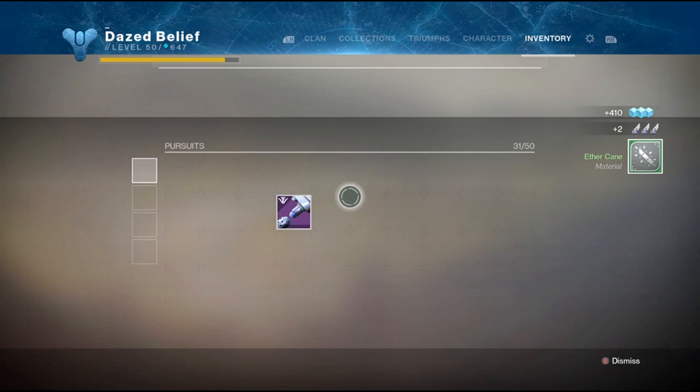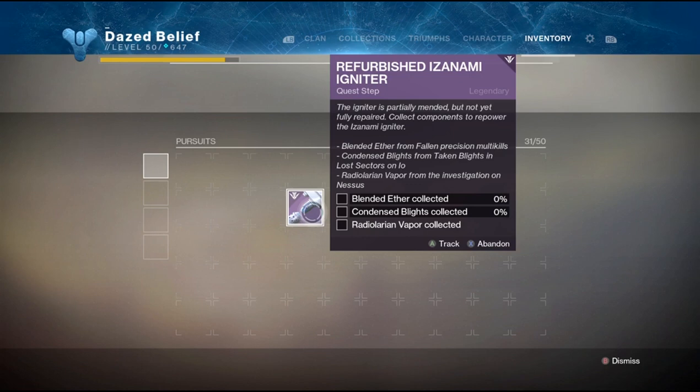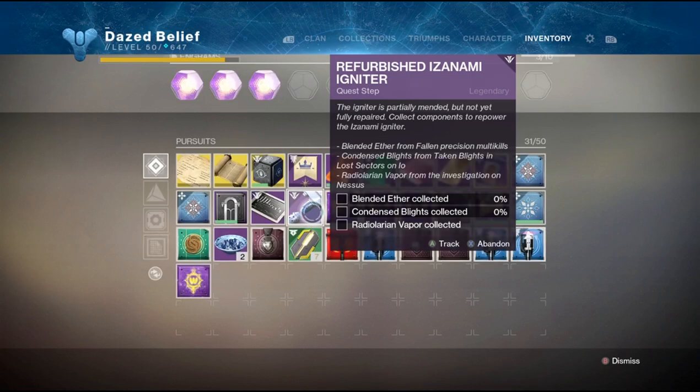But you're not done with the quest yet — it is still a really long quest with more to do. You're going to need blended ether from Fallen multi-precision kills, condensed blights from lost sectors on IO, and radiolarian vapor from another mission.